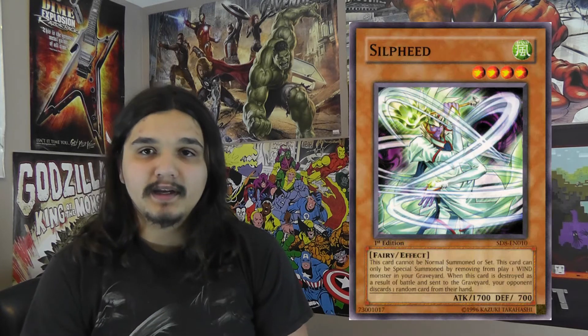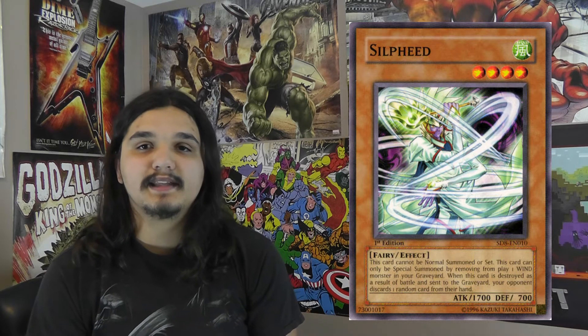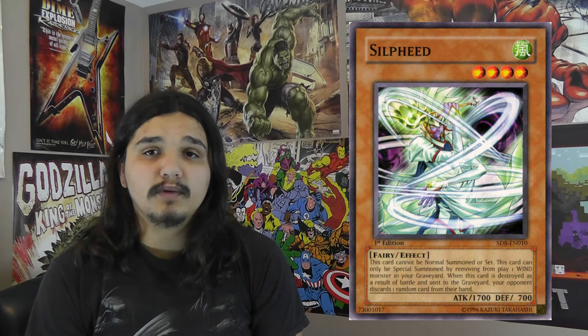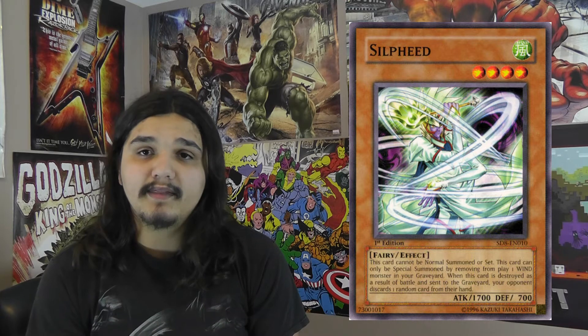Hey YouTube, it's Rarideo and I'm back again with another Tech Card Tuesday brought to you exclusively through Geek. Up for this week's discussion is Sylphide. This is a level 4 wind fairy type monster with 1700 attack and 700 defense points. Its effect reads that it cannot be normal summoned or set. It can only be special summoned by banishing a wind monster from your graveyard, and if it is destroyed by battle, your opponent discards one random card from their hand.